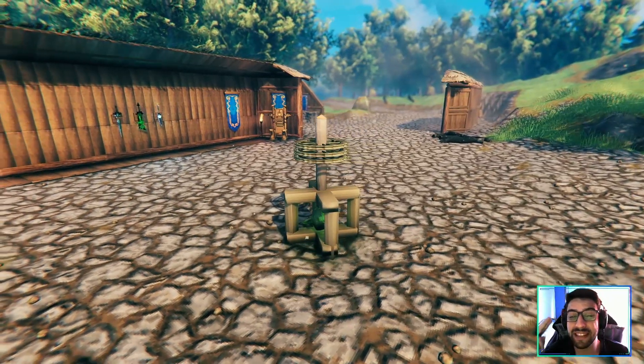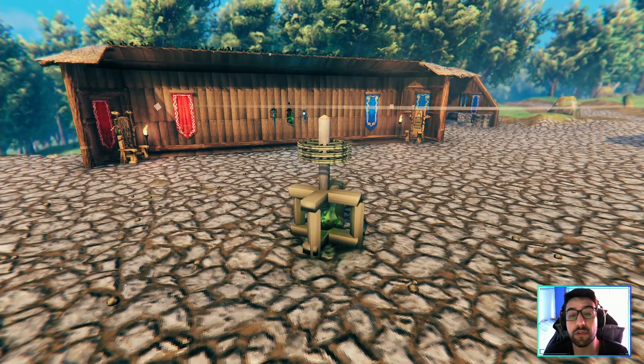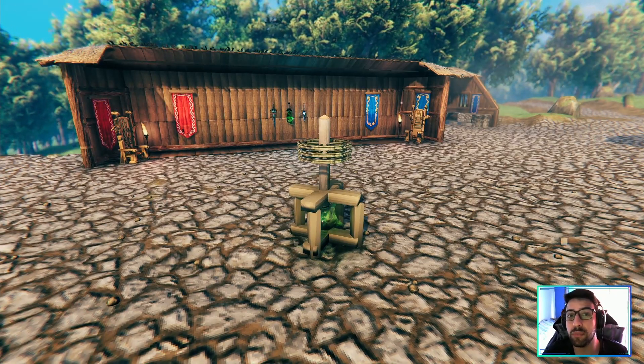This is your new tier 2 wood farm, and again everything repeats itself: 60 resources per hour and a maximum storage of 35.